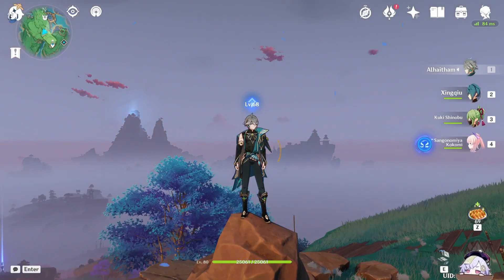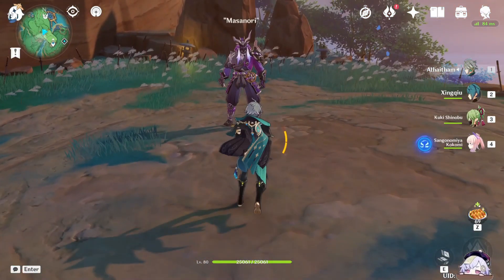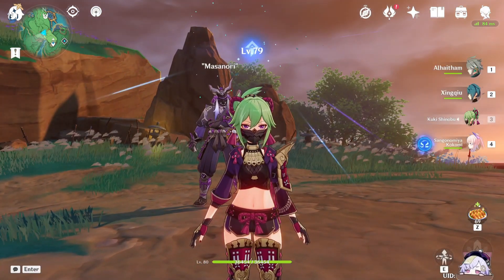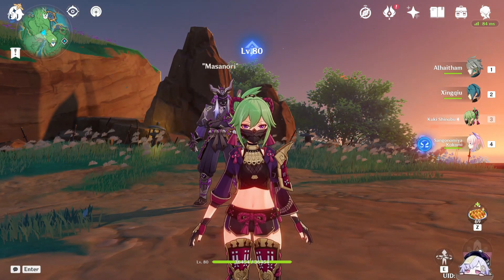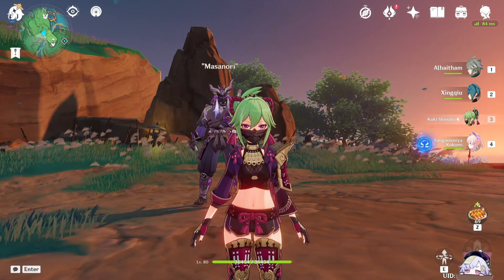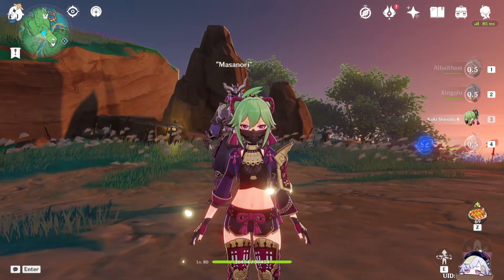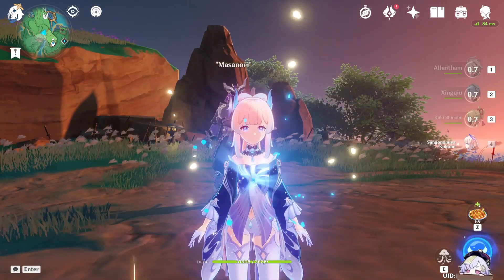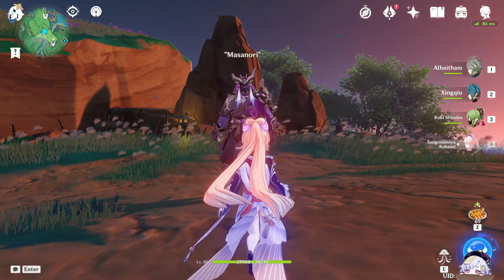And for the team I'm going to be trying out, it's going to be pretty much: I got Xingqiu for constant Hydro application, Shinobu because technically it's going to be the F2P version. And then later in the video, we are going to try out higher or more whale-ish type characters. And then we got Kokomi so no one dies. Although technically Qiqi works too since she's also a healer, but just in case — also for the additional Hydro. So let's give it a shot.